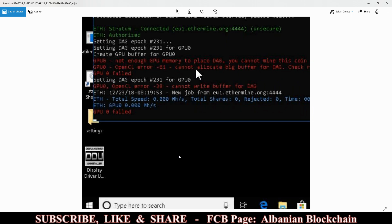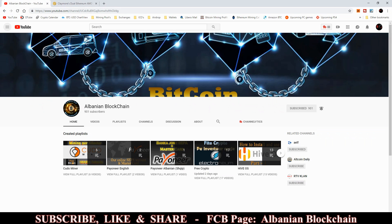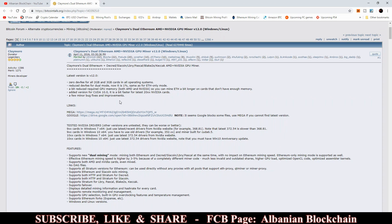This is only a temporary solution until the DAG file reaches 4 gigabytes, and then you have to sell your 4-gigabyte cards or switch them to mine another coin with a lower DAG file. The first way to try to fix this problem is to download the latest Claymore Dual Miner. The latest version right now is version 12.0, and it says it has a bit reduced required GPU memory for both AMD and Nvidia cards, so you can mine Ethereum a bit longer.